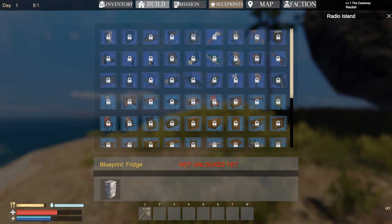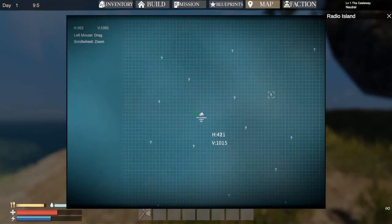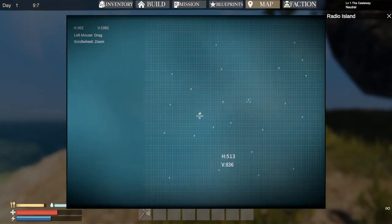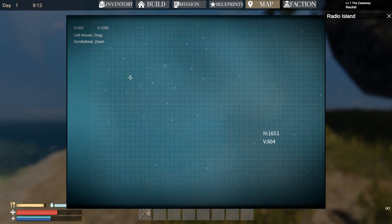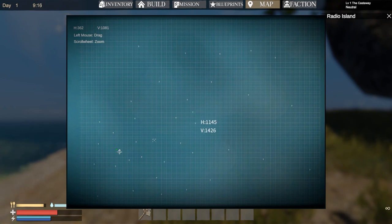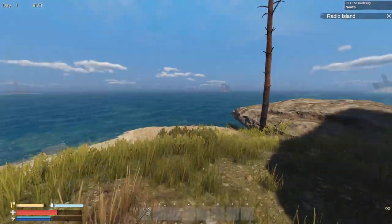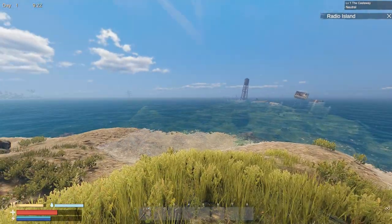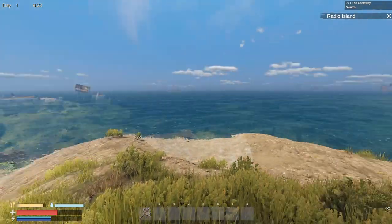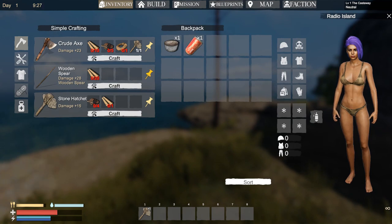Honestly I think that currently there are a little bit too many blueprints. I prefer the way it was before. If I open up the map, as you may notice we are not in the middle of the map anymore because they are kind of messing around a little bit. Maybe there are also some new islands, I'm not really sure. If you are new to this game, you want to know that basically most of the loot you will find underwater.